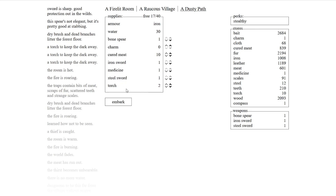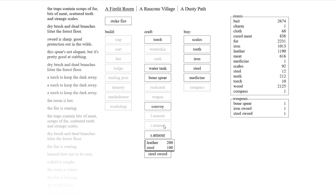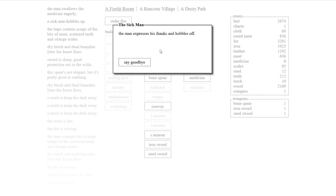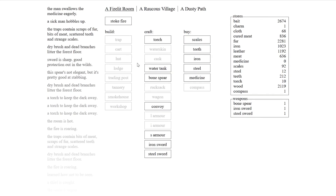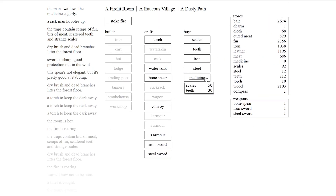That mine would be very nice because once we get all these armors... A man hobbles up coughing — he begs for medicine. We don't have a lot of medicine but I guess I can buy it. The man expresses his thanks and hobbles off. I don't think we gained anything from that — it's a bit sad. We don't have any more medicine — that was the only one.